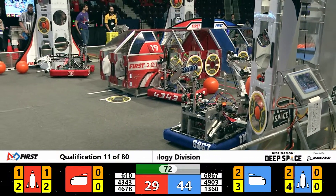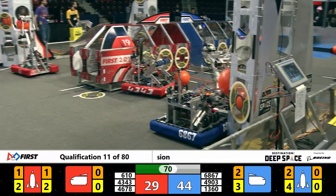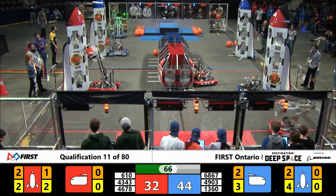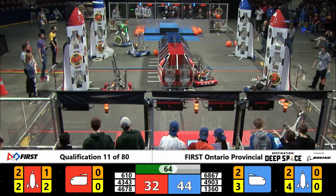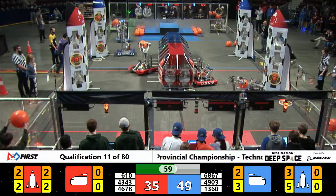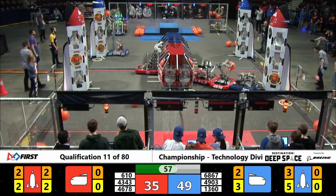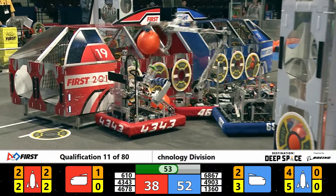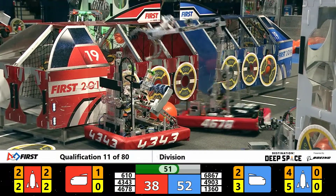Orbit Robotics, 13-60, has replaced that fallen-off hatch panel, and here come the Mustangs to replace that cargo. 6-10 going for another piece of cargo — they score it up into that bay. Mustangs grabbing another piece of cargo, going to try and go back up to the top and finish it up. 6-10 into the cargo ship, place it for a score. Cyber Cavs looking to score into that cargo ship for three, and it's good.